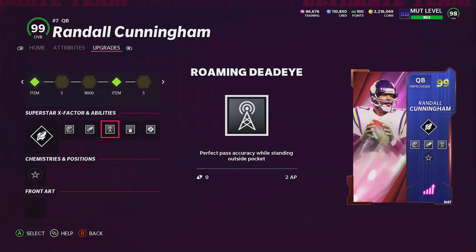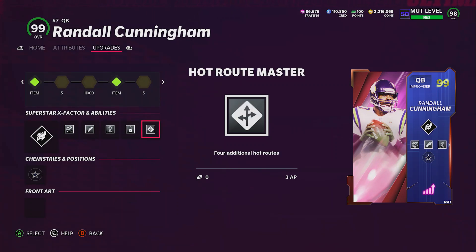Then we got Roaming Dead Eye. What I like about this is it's perfect pass accuracy while standing in the pocket. So as long as you're within the pocket, no matter what you throw, it compensates for any type of situation — whether you need perfect pass accuracy inside the numbers or on all deep throws. This one here, as long as you're in the pocket, every pass is going to be perfect. Then I put Recuperation on Randall Cunningham. That's good because it's only 1 AP, and because I run with him a lot, I want to lessen his chances to fumble if I get hit. It recovers from fatigue at an increased rate.